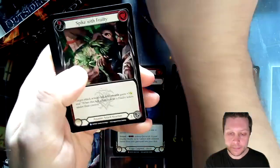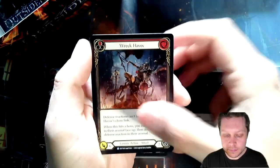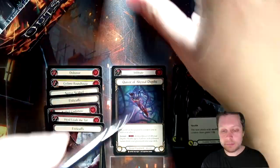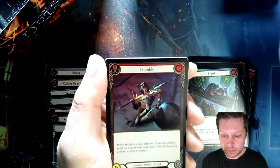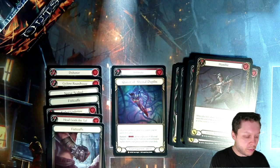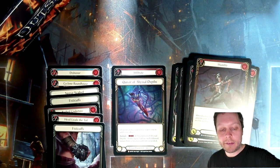Three packs left, not over yet. Humble foil Katsu. All right — last pack.